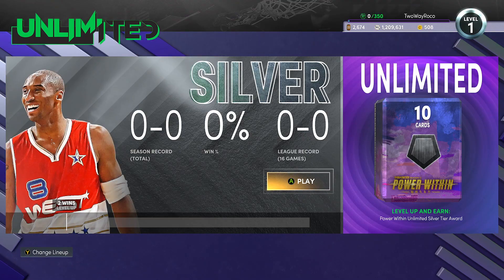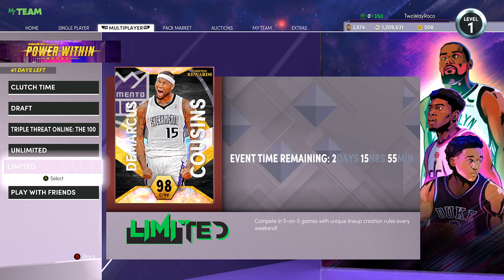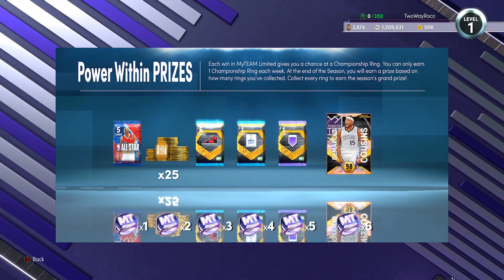The mode I'm primarily going to focus on is MyTeam Unlimited — specifically getting Cincinnatus Power. It's quite honestly that simple. Cincinnatus Power is absolutely elite and I don't want to call him a must-have, but he's basically a must-have for the 250K tournament. He is that elite.